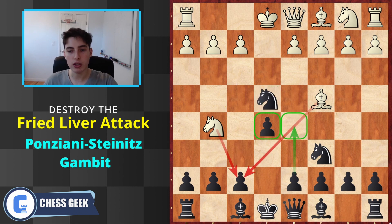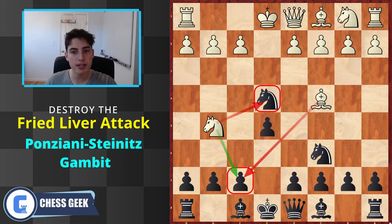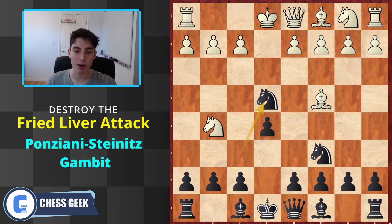We have to look at three main variations: knight takes knight, which is really not challenging at all and very good for us if they play it; knight takes f7, which is equally bad and not hard to play against; and bishop to f7, which is the best option they have. The engine gives them roughly a plus two advantage, but they have to play super precisely, and chances are we're going to know these positions better. Two of these variations are actually objectively good for us as well.